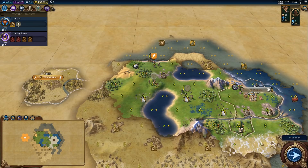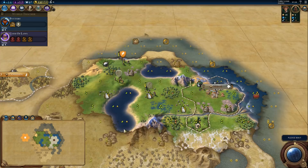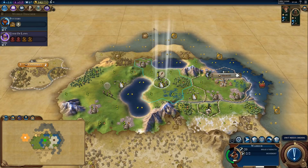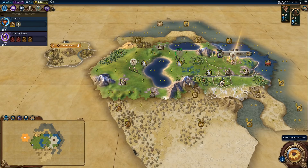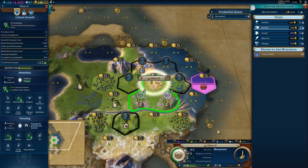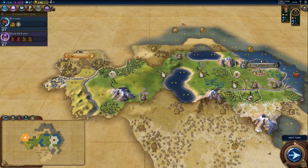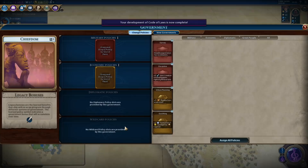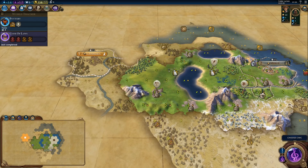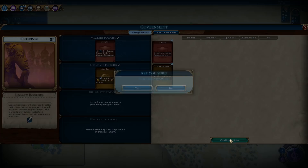Let's move on and find another camp — I'm sure there will be something to the south. Heal up first. There's the scout, and next up a monument — we need to get started on culture. Code of Laws is done. We'll grab God King to get a pantheon, and probably discipline, because I expect more barbarians in the area. That combat boost is always useful.